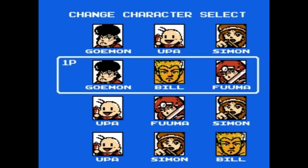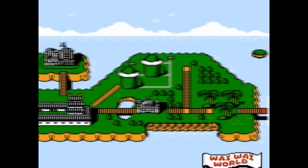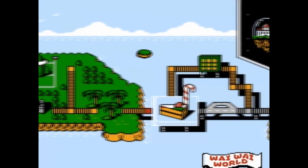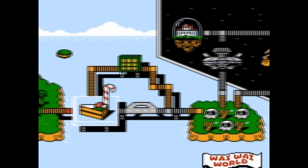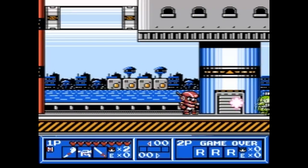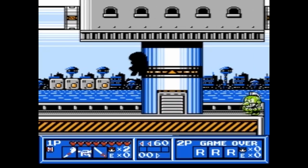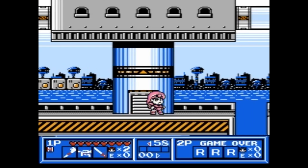In terms of gameplay, starting the game you choose from one of four character groups, each consisting of three different Konami characters. Most of the levels are spoofs of various stages from Konami titles. The gameplay is mostly a straightforward platformer, but the player starts off as Rickle and by collecting special power-ups can temporarily transform into one of those different characters.